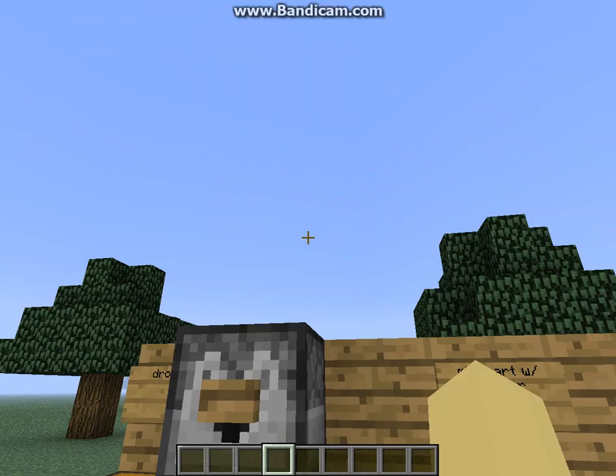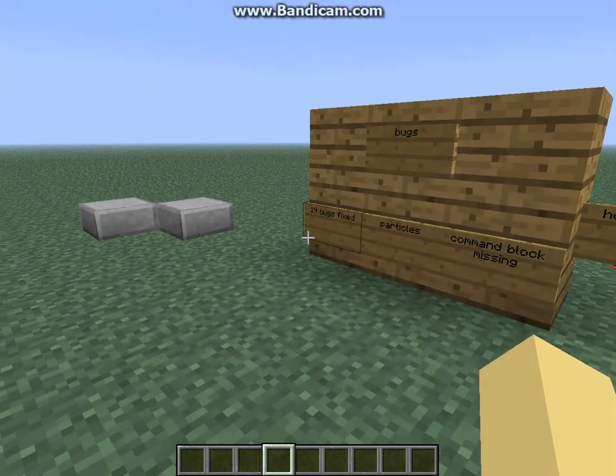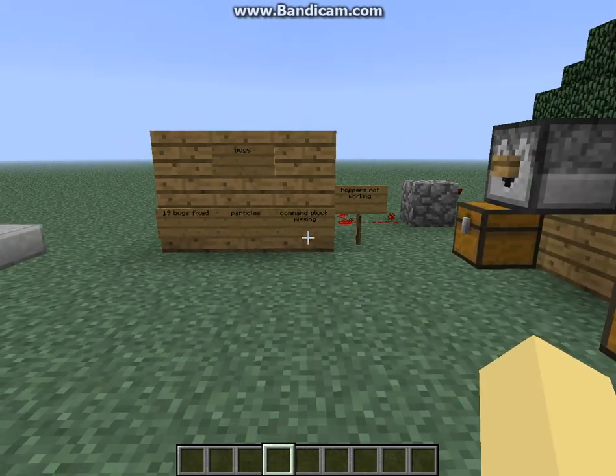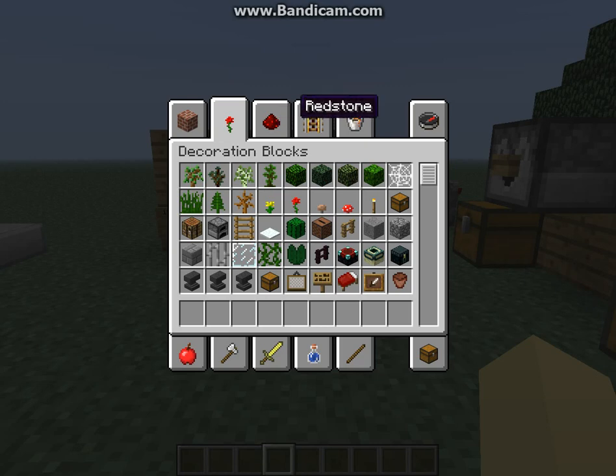The next thing is the hoppers aren't working. If we went back down there I'll probably show that at the end of the video. Some of the cobblestone is not going through it. It should, but it's not.